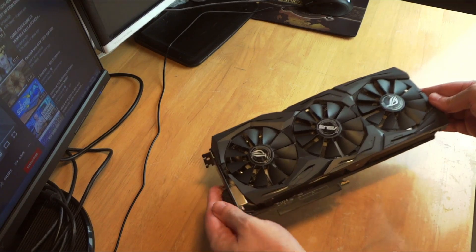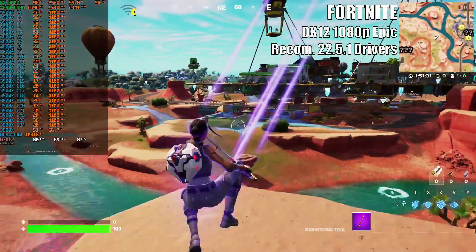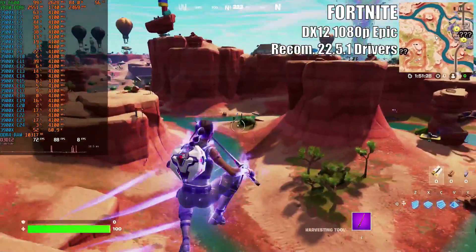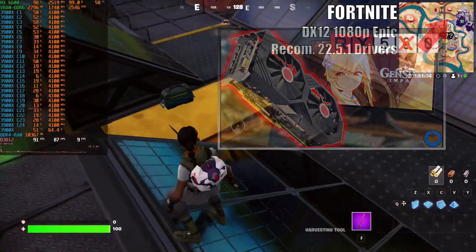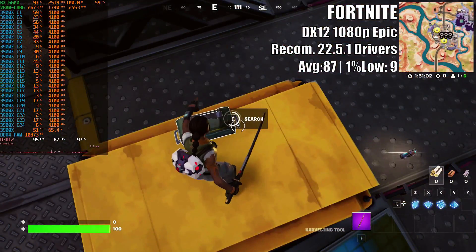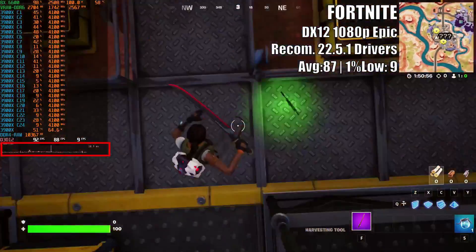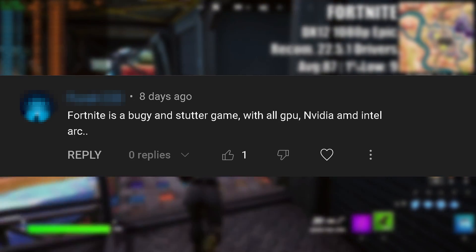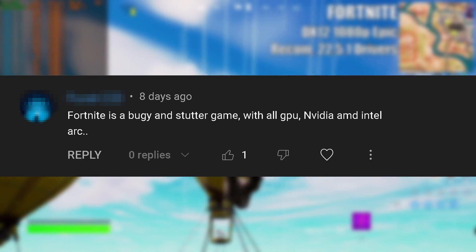The reason why I decided to test Fortnite with this 6GB Asus ROG Strix GTX 1060 was the previous disappointing results I had while testing the same game with an AMD Radeon RX 6600 — you can find that video here. The fact that the RX 6600 offered such a stuttery gameplay experience on every rendering mode I tried triggered this particular reply in the comments: 'Fortnite is buggy and stuttery with all GPUs — Nvidia, AMD, Intel, Arc.' Really? I thought immediately.